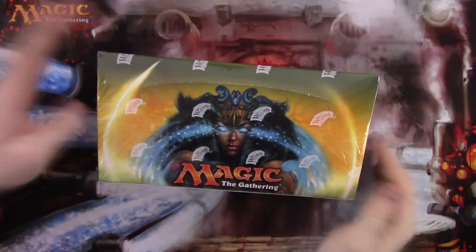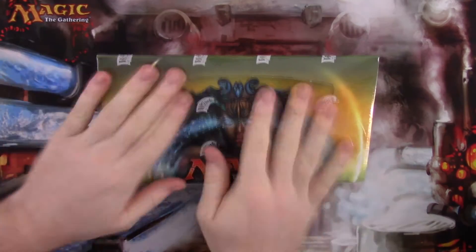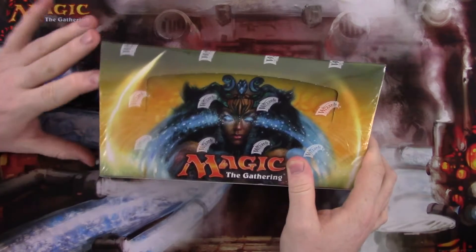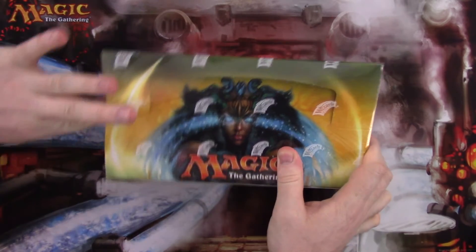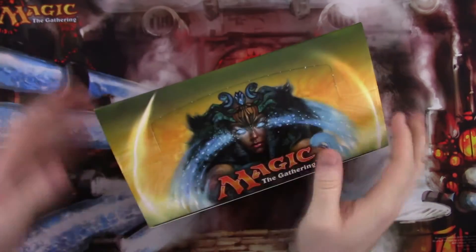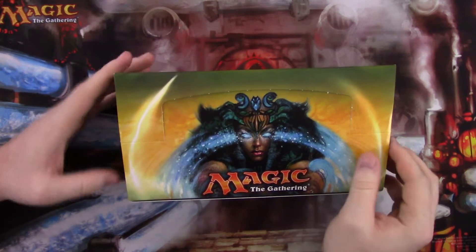What's up guys? Today we have a box of Eternal Masters. Some big boy cards in here. It comes with 24 packs, with a foil in each pack. On average it's like two to three mythics a box, not including any foils you might get, and about two foil rares per box.